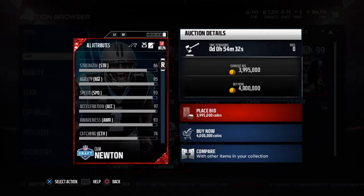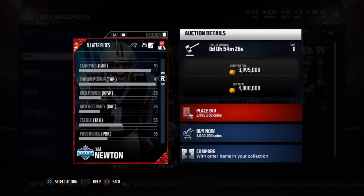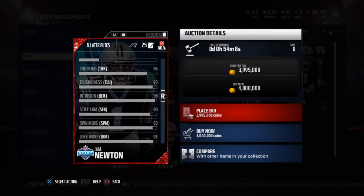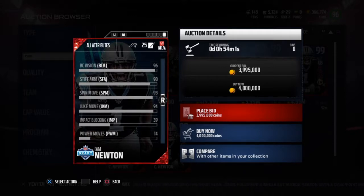The stats on this card are sick, to be honest. He's got 97 acceleration, 95 agility, 93 awareness, 91 carrying — that is like the best carrying a quarterback in the game can have. Look at 93 jumping — you can actually dive in the end zone like Cam Newton does in real life. He's got 86 trucking, which is impressive for a quarterback, 93 elusiveness, great ball carrier vision, 90 stiff arm, 93 spin move, and 94 juke move.